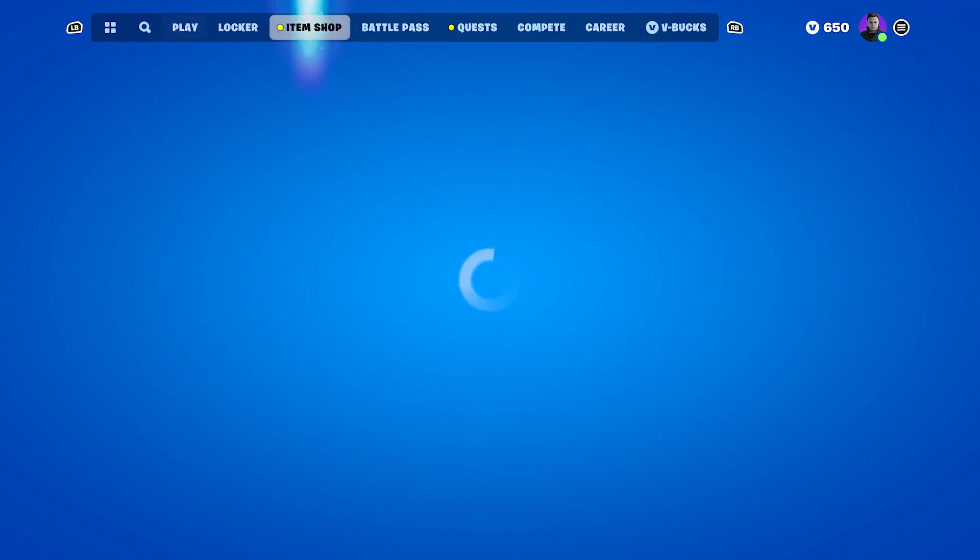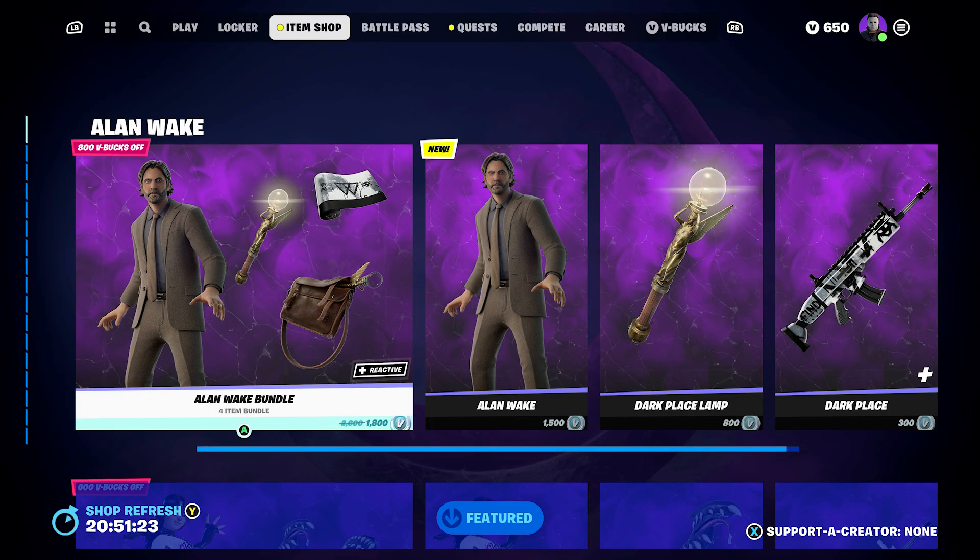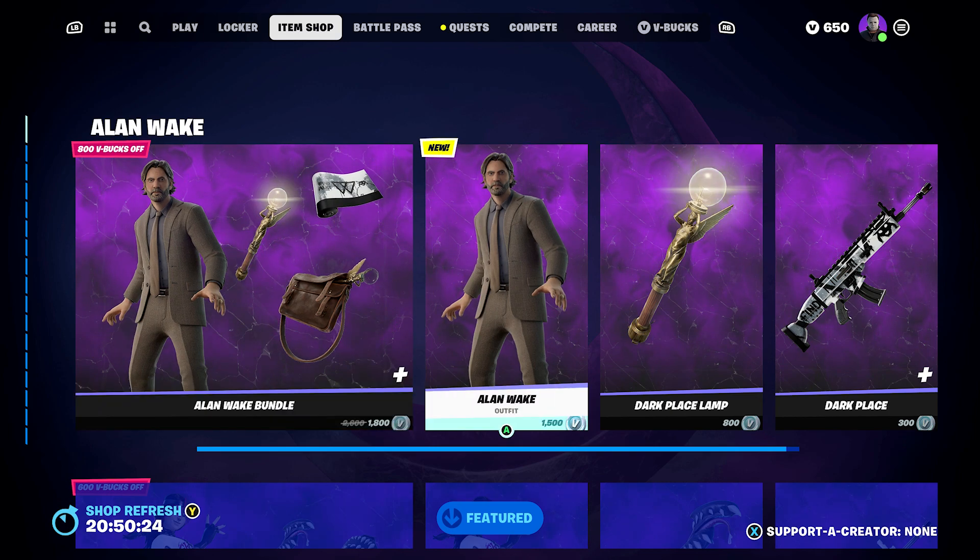Let's check out this bundle. There are two ways to get it: you can buy it directly for 1800 V-Bucks, or you can get it by purchasing Alan Wake 2 on the Epic Games Store. That's the second way to obtain it.